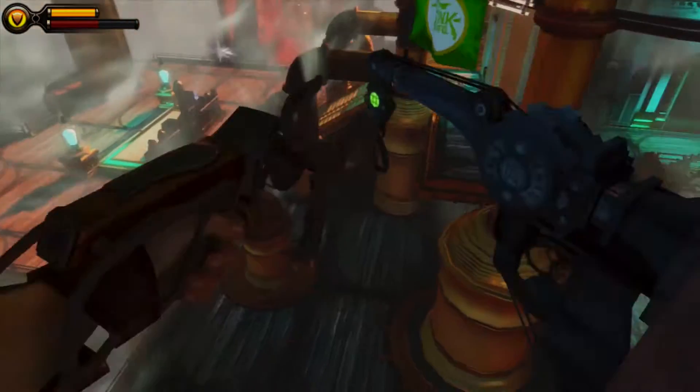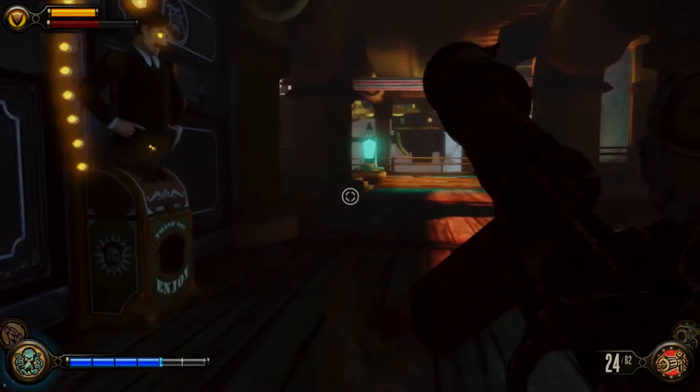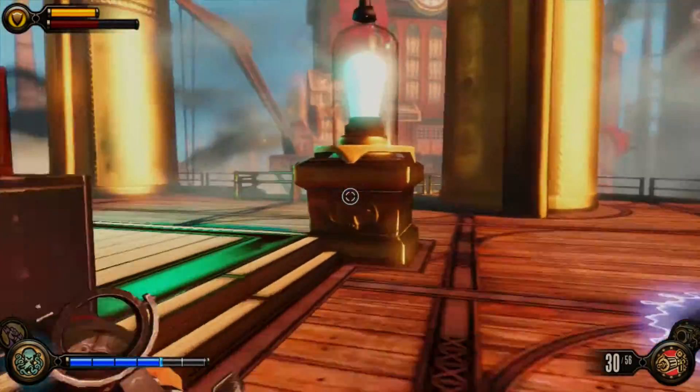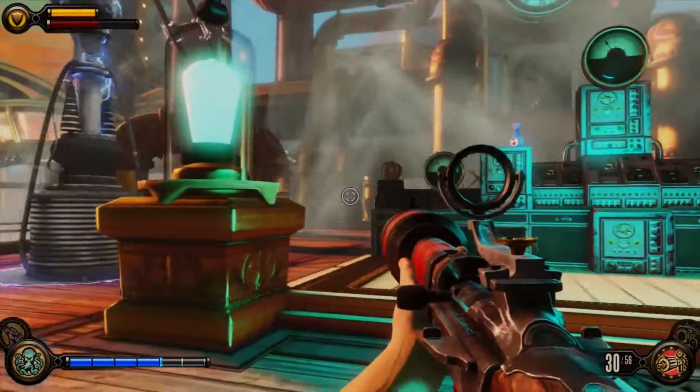Right off the bat, hop onto the airship that flies at you and just start blasting people off with the Undertow — it is just a miracle vigor. Then once you take care of that one, head to this back end of the place and go ahead and spawn out the Tesla coil.